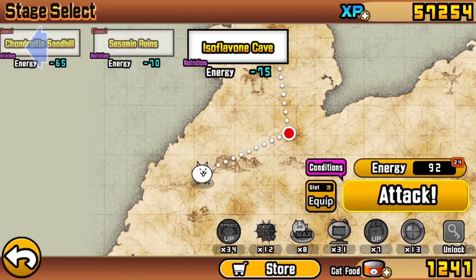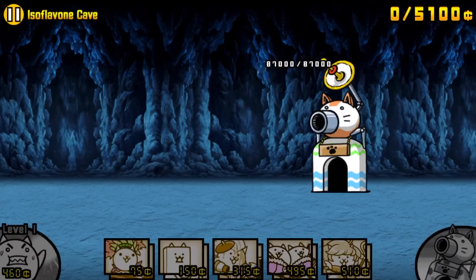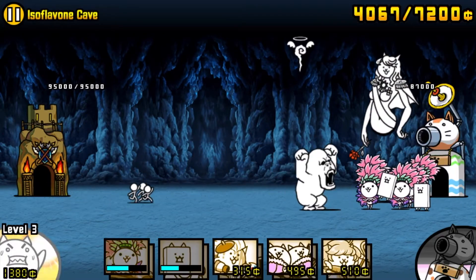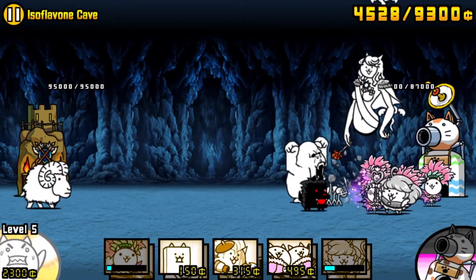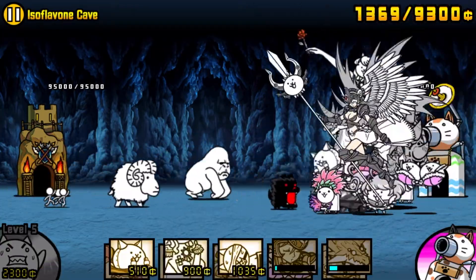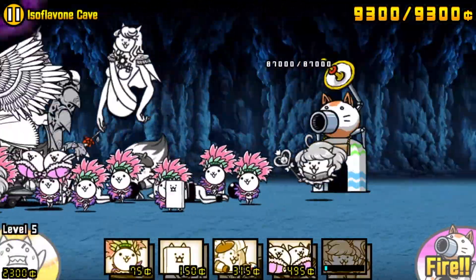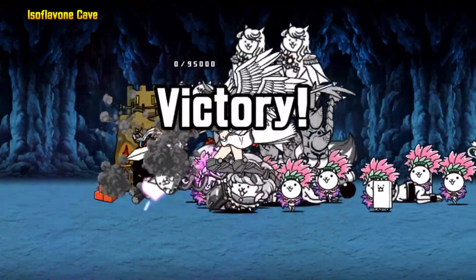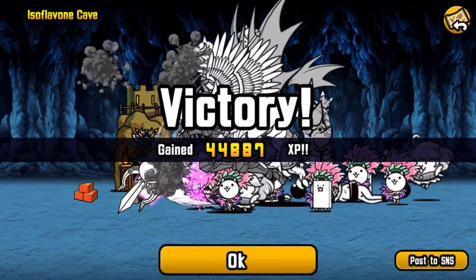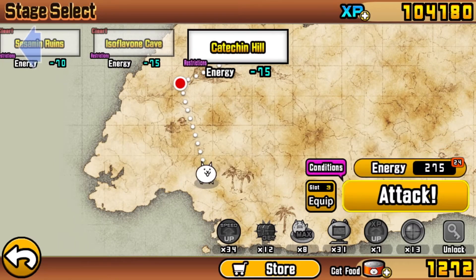Let's take on this level - we're just gonna periodically send out our Paris cats to hold off the gorillas. Once we have enough, we're gonna send out a Bahamut and basically the rest of our arsenal. Not too big of an issue. The big enemy here was the poodle, and the poodle got shredded. As long as you can take care of those black doges, you shouldn't have too big of an issue.